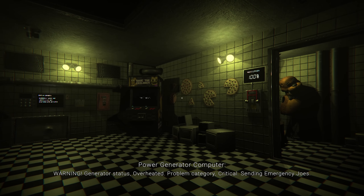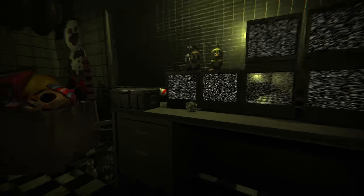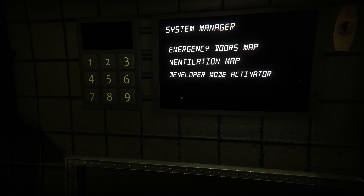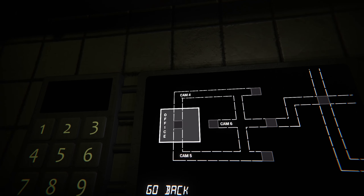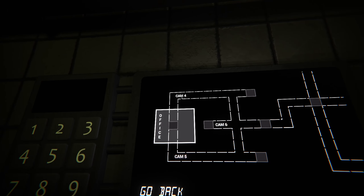Okay, let's go look at the monitors. Is that something I need to be worried about? Does that mean I need to close the doors? This is the monitor system — we got two little guys over here. I'm assuming this is the right room, and then the left room is here. No idea what these things are. I think those are the guys we need to worry about. We got something over here that's lit up — 'System Manager, Emergency Doors Map, Developer Mode Required.' Ventilation map. So cam 4 is to the right, cam 5 is to the left.